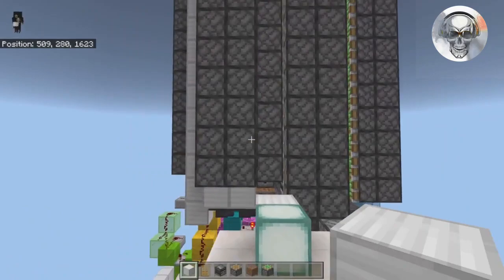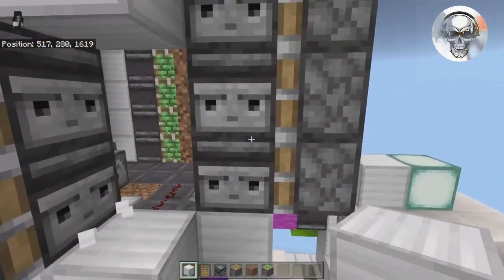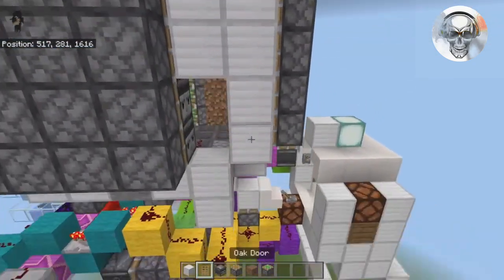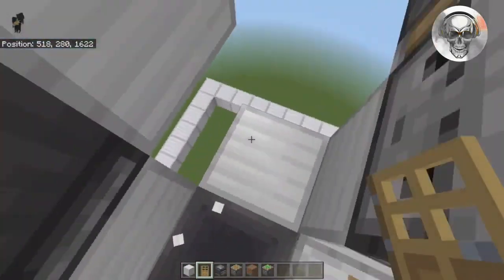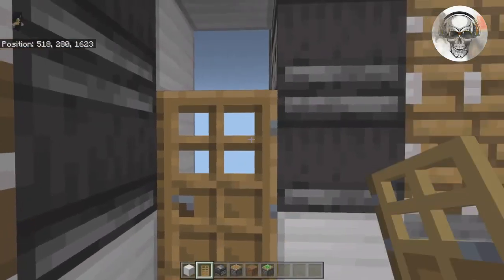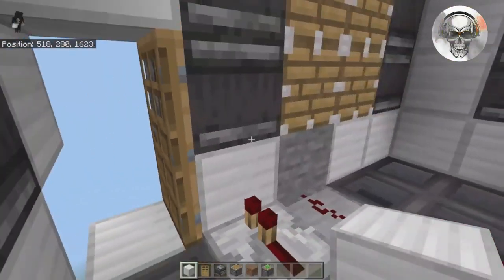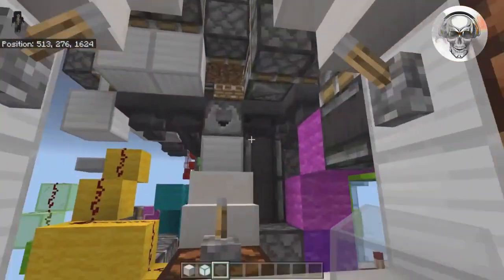Come to this side, break out two of these blocks. These pistons here aren't covered — place blocks all the way up the sides of those observers. Right here, go and place yourself a door. Break out this block, in line with the hopper so it's flush. Place an oak trapdoor or any door you like — that gives you access inside the farm without breaking any blocks.